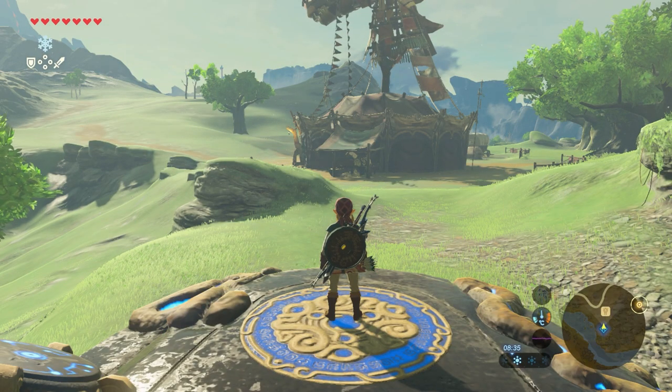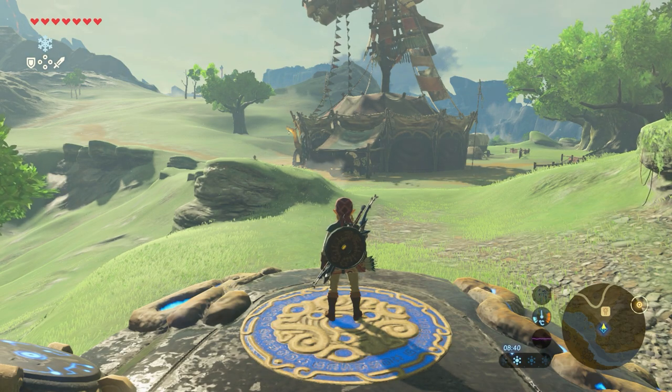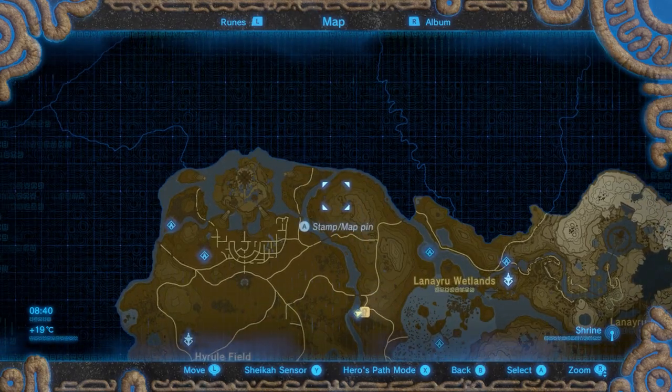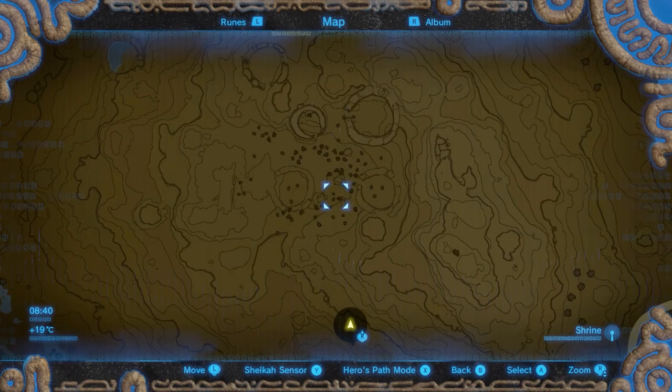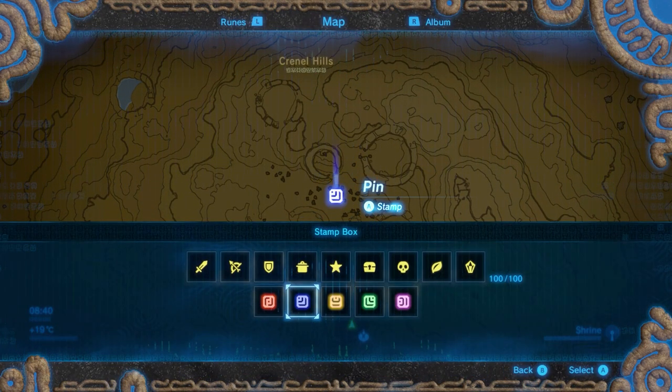We start at the shrine from the last video, the Kaya Wan Shrine, which is also located near the Wetlands Stable. Open your map and go to Crinal Hills and place a pointer somewhere there.